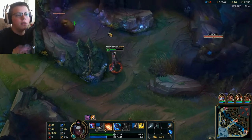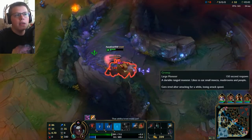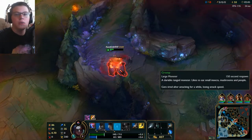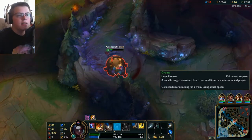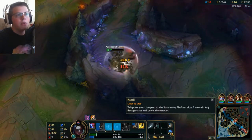The thing that I like about Kayn is he has two different forms and both forms you can play differently. He has his Darken form and his Shadow Assassin form. Personally, I like his Darken form best — and that's usually AD, but you can play AP with him too.